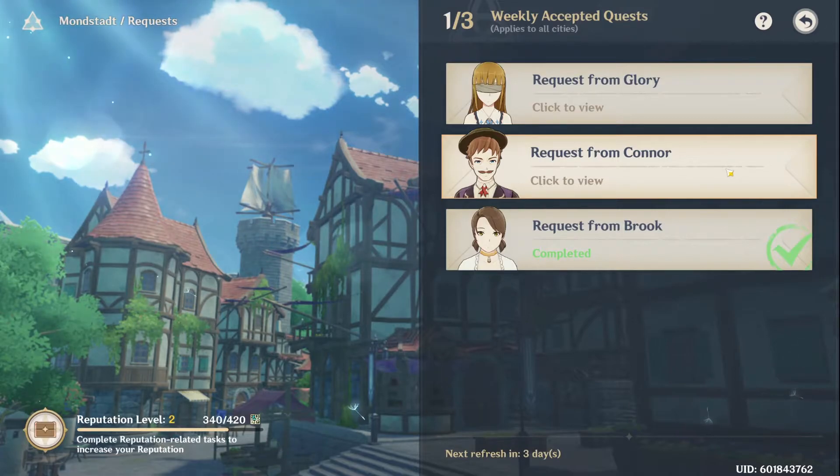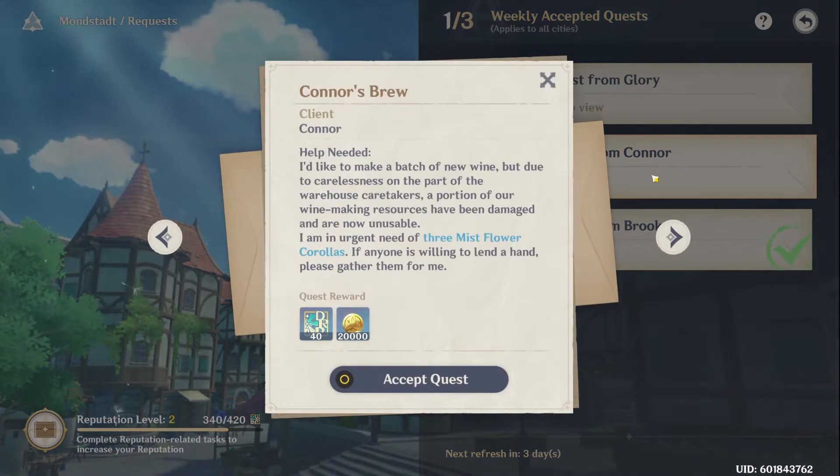The request tab offers a similar function to the bounty system and provides a way to get consistent weekly EXP. You'll find NPCs asking for a small amount of local commodity in exchange for some mora and reputation EXP — overall, it's very easy to complete these.